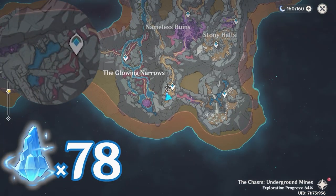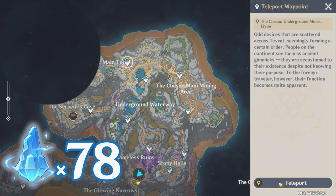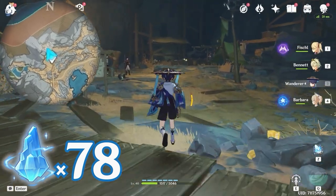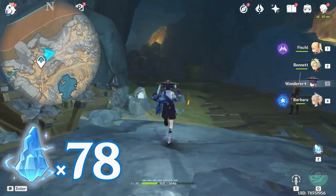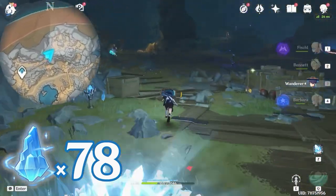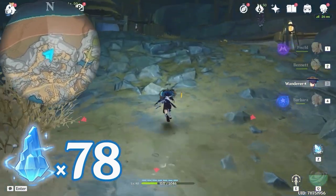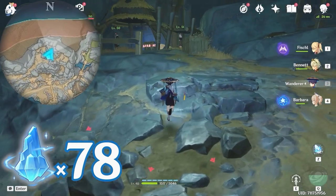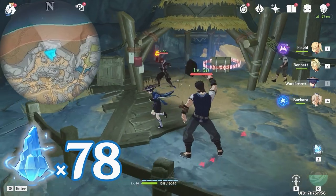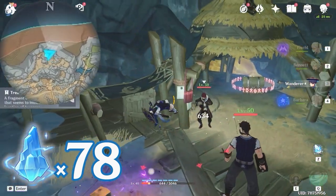For the next one, we are going to solve a little puzzle. Let's teleport to this waypoint and head towards northeast, upper right on the minimap, and follow this path. Here to your left, you will find a treasure hoarders' camp. There's a locked chest. On one of the posts, there's a treasure fragment — let's obtain it.